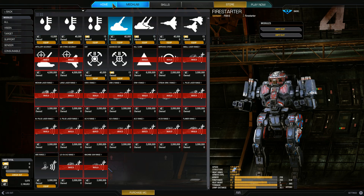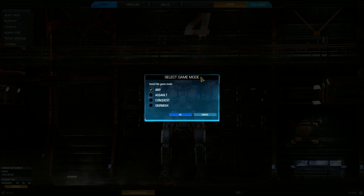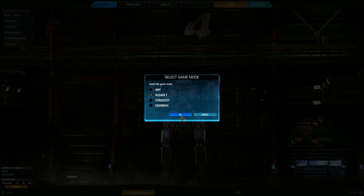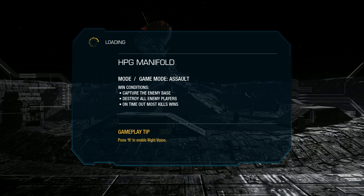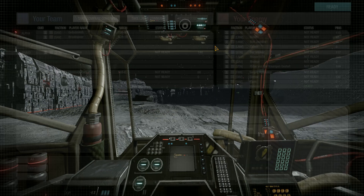Let's play some matches. First thing I'm buying is the engine once I get the 4.8 million I need. We'll play Assault and see if we can get on River City or Crimson Strait — they both have turrets implemented now and are the only two maps with turrets so far, probably just to test. I'll be moving at 129 kph since I'm only using an XL 280; the max engine is 295. HPG Manifold — this is probably my favorite map overall, this one or Crimson Strait.